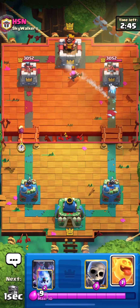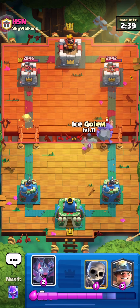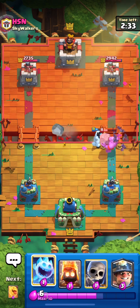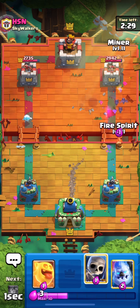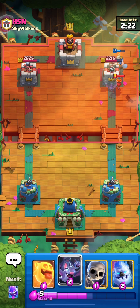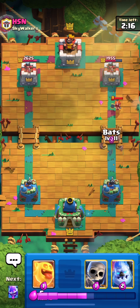In the last game he shows a firecracker — we're scared it's going to be a meta deck — and then a bowler. We defend with an ice golem to entertain the firecracker and bats on top of the bowler. We play an ice spirit on the other side and a late miner — we should have played it a lot earlier because only one bat will survive.